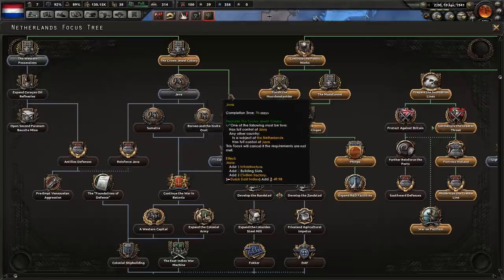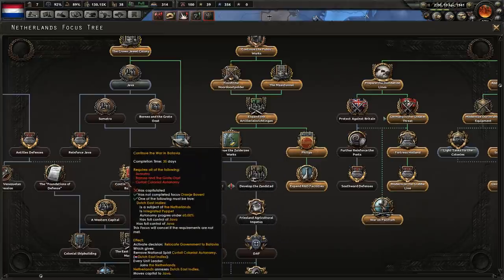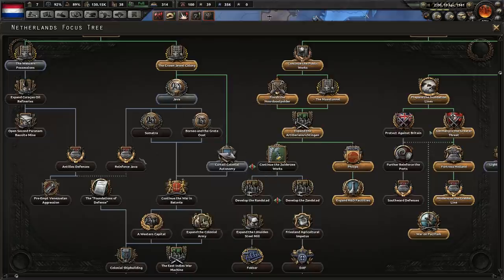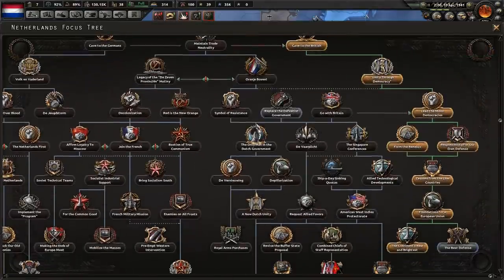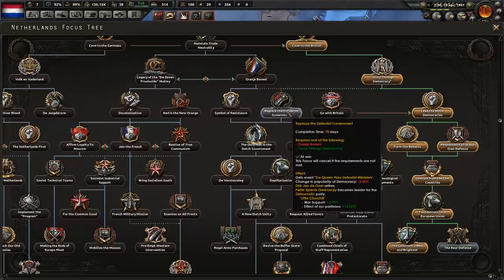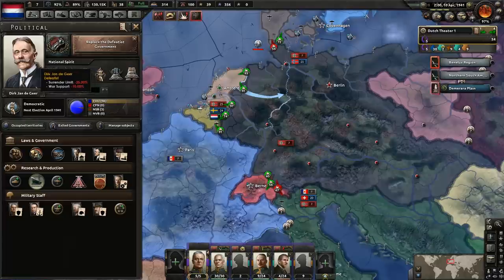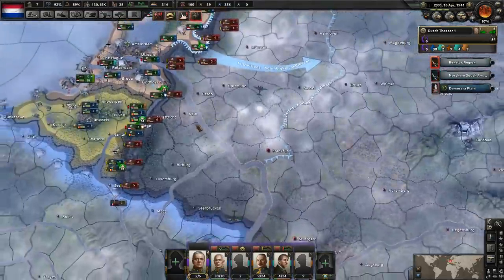Let's go down the next branch or we could do Curtail Colonial Autonomy, which reduces their autonomy so you can annex them. There are civilian factories in this tree — yeah, that's super useful. And there's something new here — Replace the Defeatist Government. This will replace our current leader. The new leader would have plus 5% war support and plus 15% effective partisans. Our current leader has the Defeatist trait — that's a negative 25% to surrender limit so we capitulate sooner, and negative 10% to war support. So we'll go ahead and do that — get rid of the defeatist in the government.